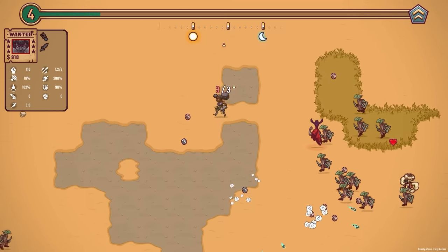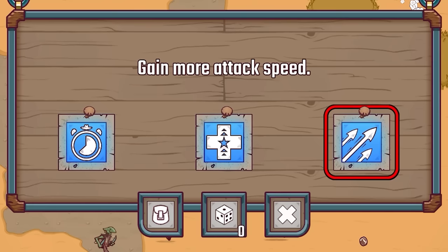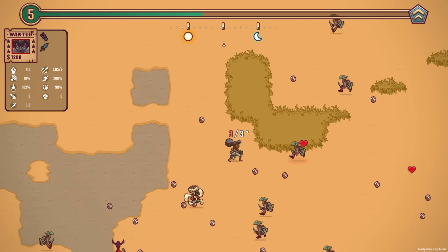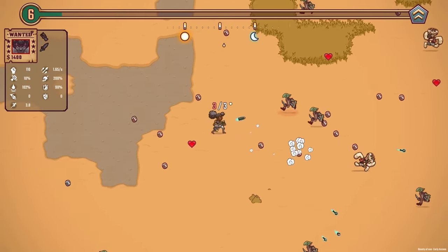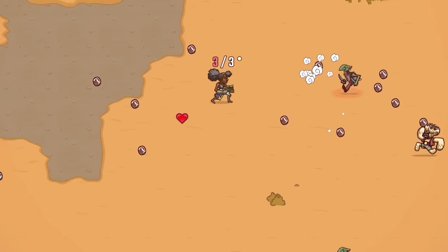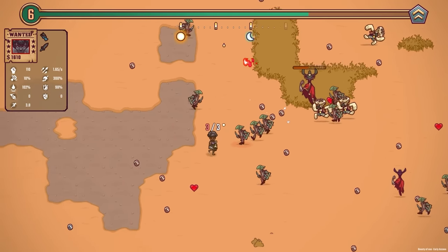I think I'll take increasing my critical damage chance - that goes from 5% to 10%. So 1 in 10 shots should be critical damage, which is a 200% multiplier. Next up, we're going attack speed - so we do 1.2 a second, now we're doing 1.65. The fact we are one-shotting everyone still is very good. My throwing knives one-hit too - that is brilliant. I'm going to increase my critical damage as well, adding another 100%, so they do 300% damage now.